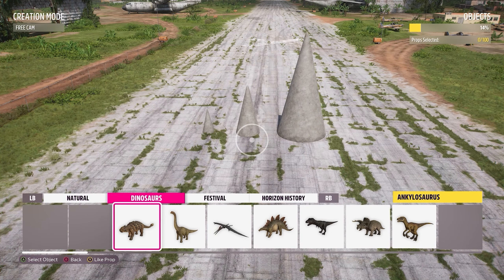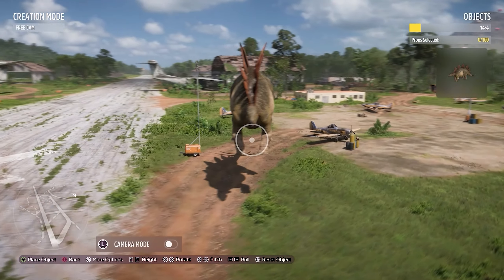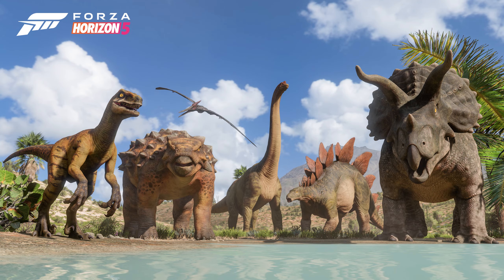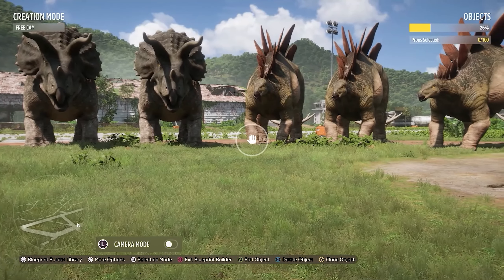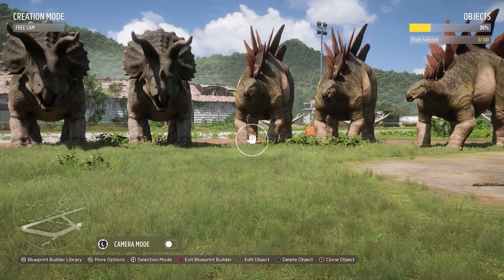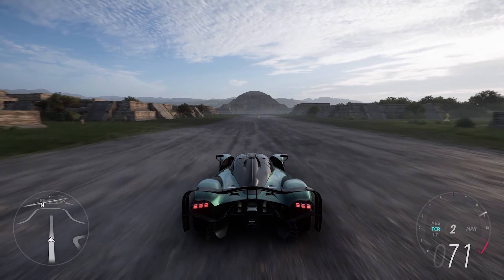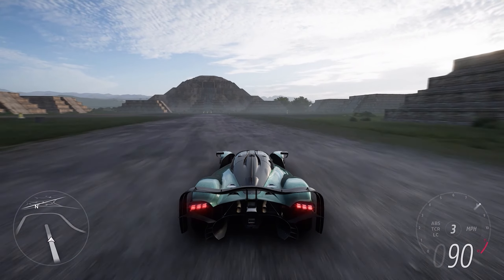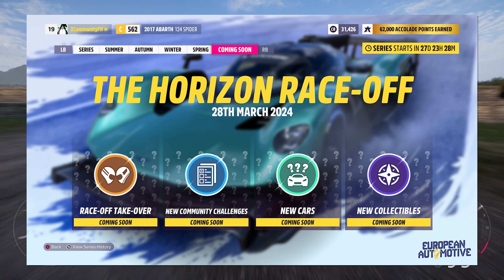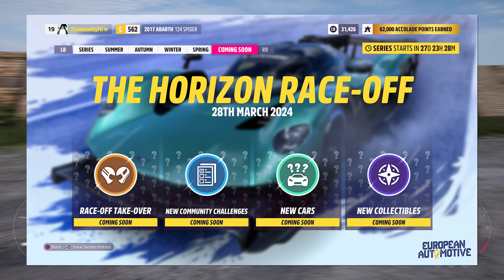We're also getting 40 new shapes — partially different sized versions of existing shapes, which are so helpful for making really custom prefabs and designs in Event Lab. It's worth pointing out that all of these shapes and the new platforms have snapping. For whatever reason, we're also getting six new dinosaurs this month — I have no idea why, but I'm here for it. Maybe they're from the next Fable game and they just thought it'd be fun to throw those models into Event Lab too. And to wrap up new props, we're also getting this evolving world star trophy for use in the builder. Overall, a great Event Lab update with some really useful additions and some very unique ones.